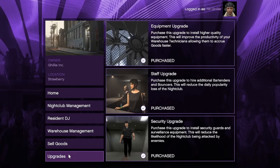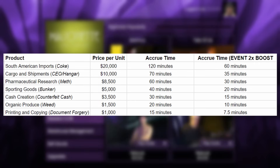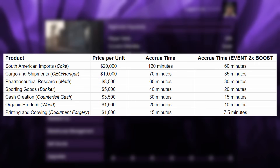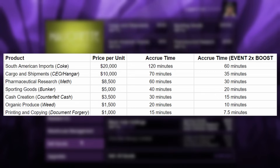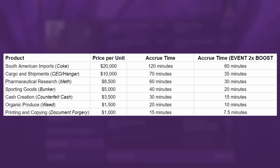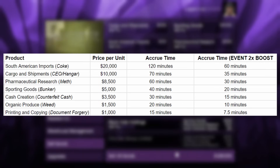Each cargo type collects a specific amount before it caps out and takes a certain amount of time to collect, which is displayed by the box on screen. Based on this, the five most profitable cargo types to assign your warehouse workers to are: South American imports, cargo and shipments, pharmaceutical research, sporting goods, and cash creation. The production speed is doubled across the board this week, assuming the nightclub is maxed out with all possible upgrades — which you should do.